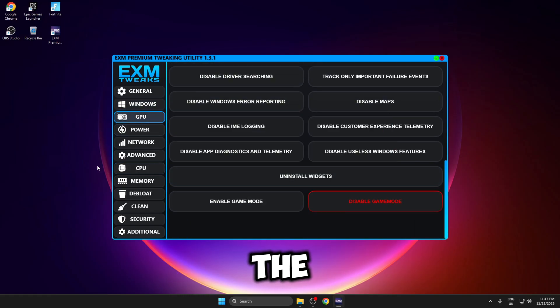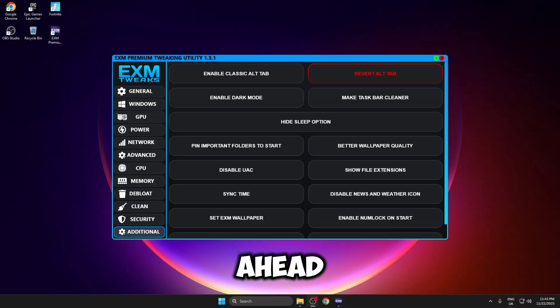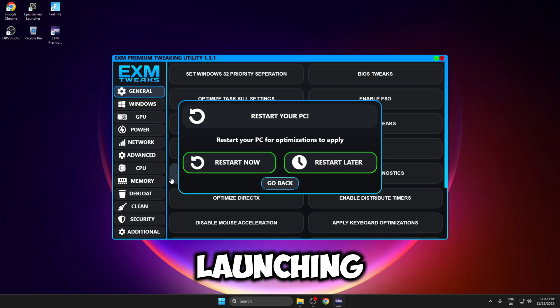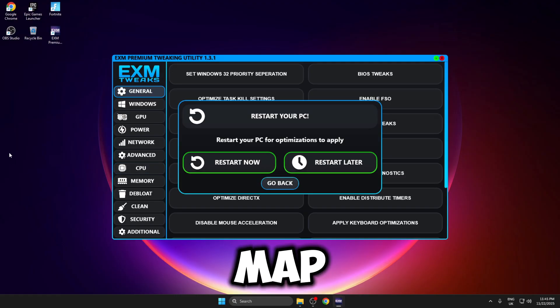I've gone ahead and done every single tweak inside the EXM tweaks. Closing the panel, it's telling me I need to restart my PC, so I'm going to do that and then launch Fortnite and benchmark in the same map.